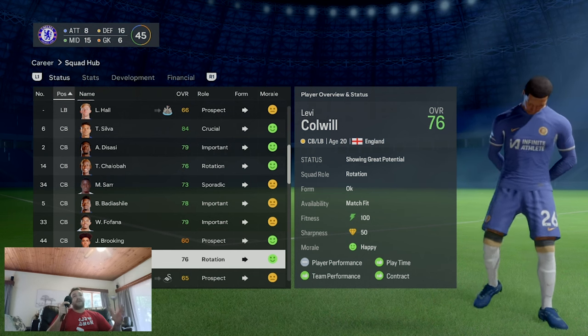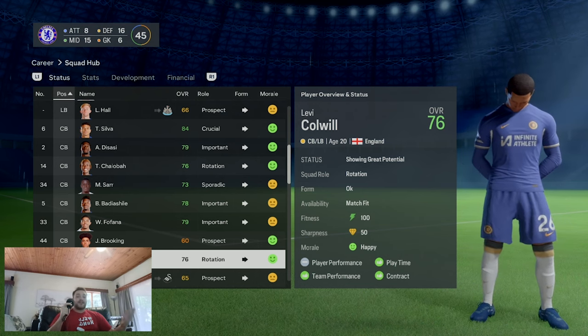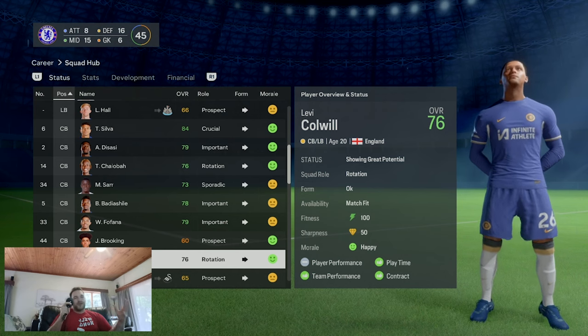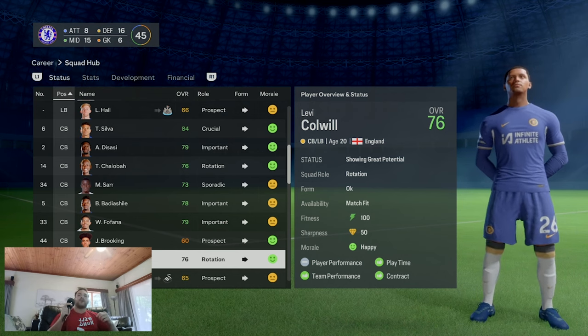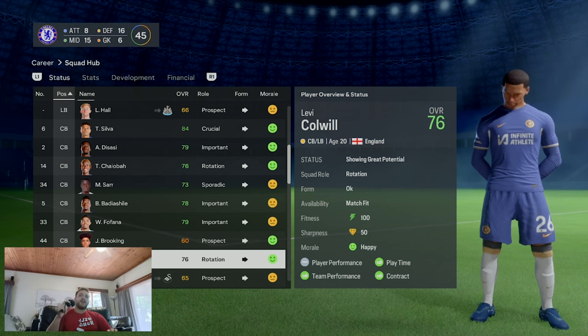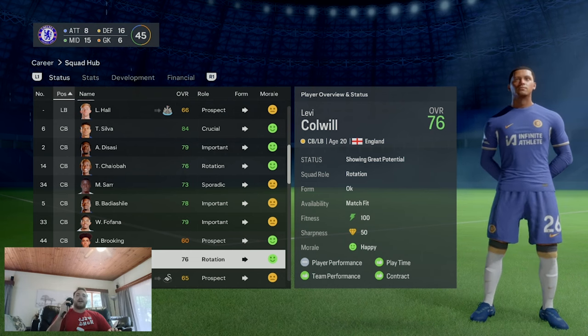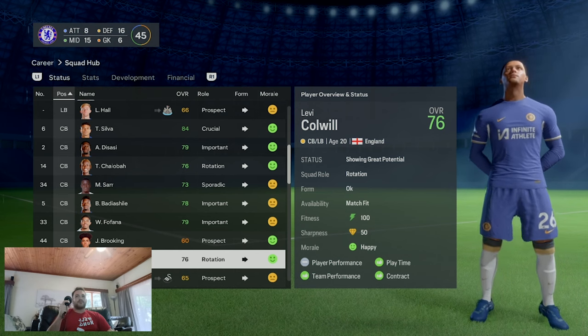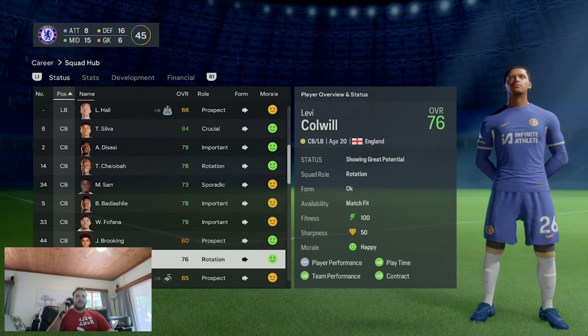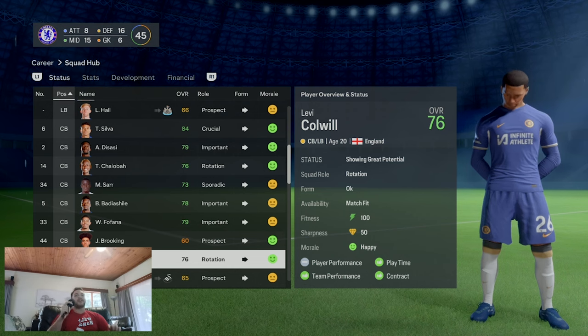In EA FC 24, Fofana's potential has gone down a fair amount, so you have to look at those parameters. Levi Colwill should definitely be kept - don't play him as a left back like Pochettino loves doing; play him as a centre back and pair him with Badiashile. You do have two left-footed centre backs, which is a bit annoying, but they've got massive potentials. Colwill doesn't have a real face yet, but hopefully in 2024 he eventually gets one.